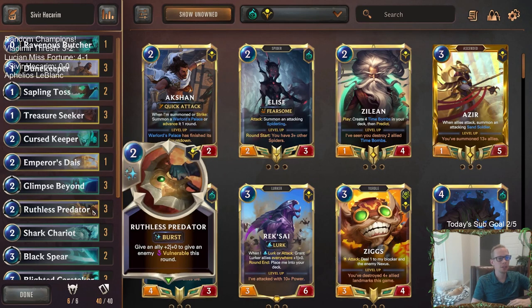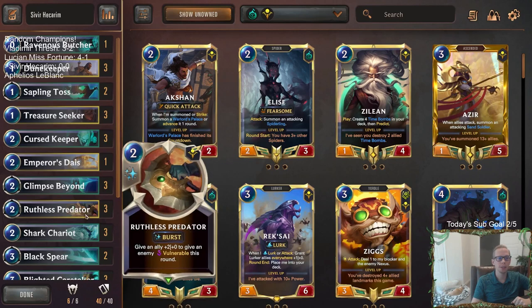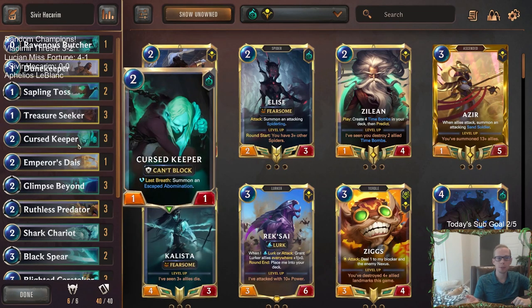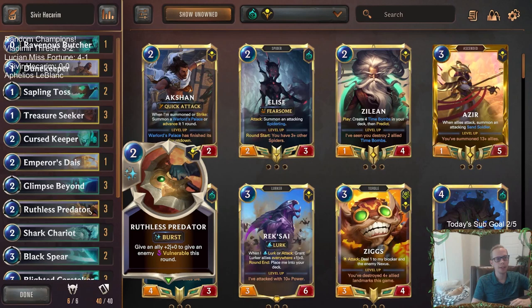A good combination with shark chariot is ruthless predator, because we can turn shark chariot into basically a 5-1 challenger with ruthless predator. Or if we don't need to give it the plus 2 plus 0, we can give that to some other unit and still have the shark chariot challenge. Ruthless predator is also great with curse keeper — make curse keeper a 3-1 challenger, and after it kills something, you get the Arise debomination. So ruthless predator goes really well with both curse keeper and shark chariots.